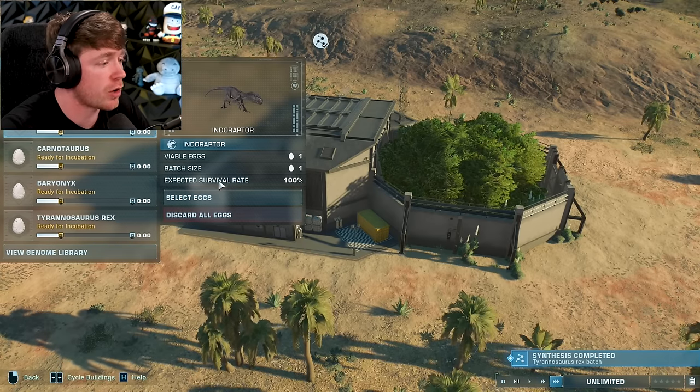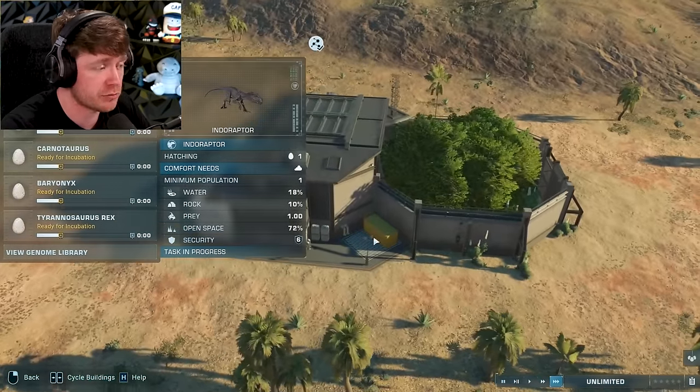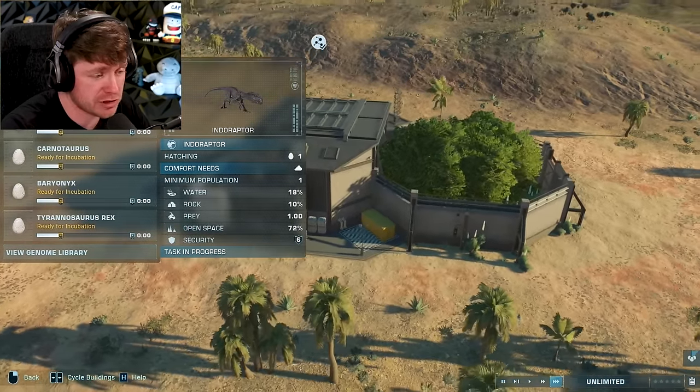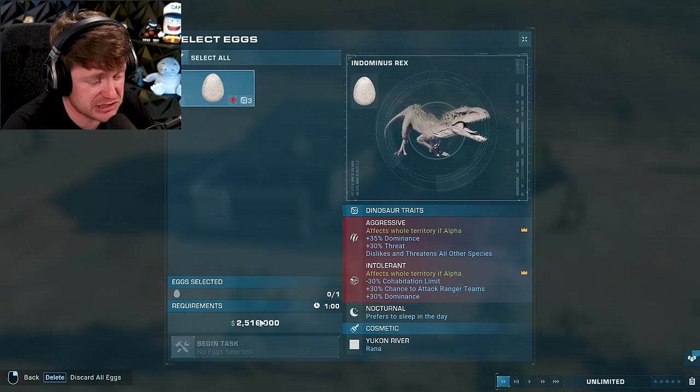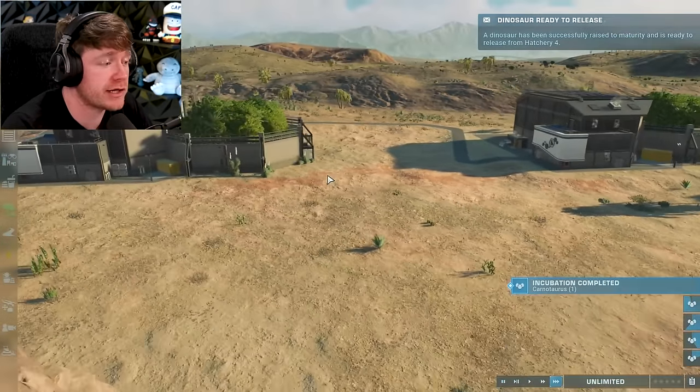Now you can see some of the eggs are ready for incubation. All we gotta do is press it, say select eggs, and begin the task - they'll begin to grow. I'm pretty much hatching dinosaurs to fight. Is it ethical? No. Is it gonna be fun? Absolutely. While all of those eggs are incubating, we're gonna go to the next hatchery.